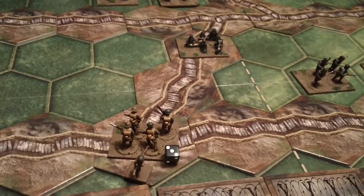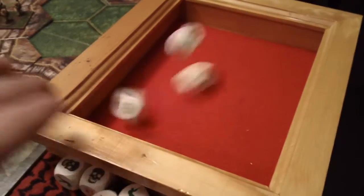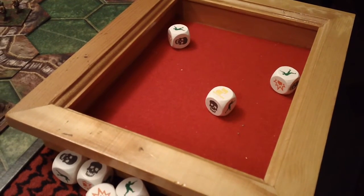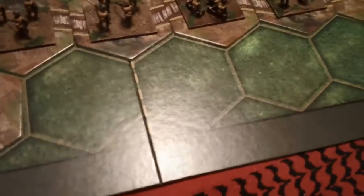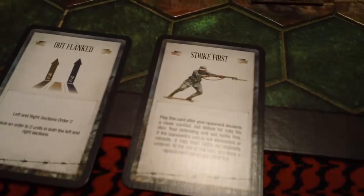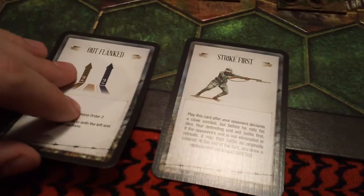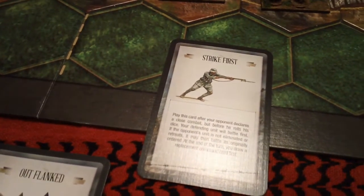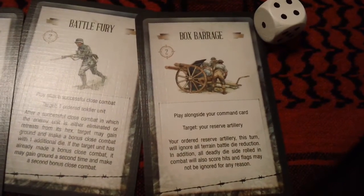With the German machine gun — three dice for the bomber unit against the German machine gun. That results in nothing, so we get to draw two command cards and choose one. We have outflanked and strike first. I'm definitely going to go with this one. We've also elected to take a combat card which is box barrage.